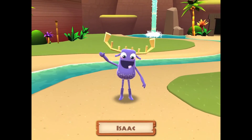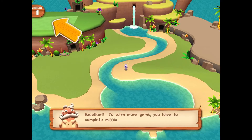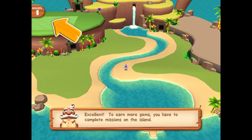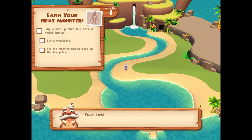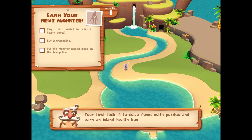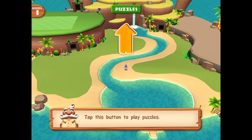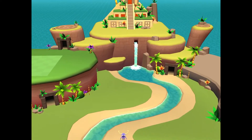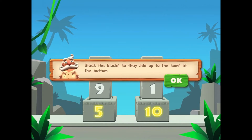Isaac! Excellent! To earn more gems, you have to complete missions on the island. Your first task is to solve some math puzzles and earn an island health bonus. Tap this button to play puzzles. Stack the blocks so they add up to the sums at the bottom.